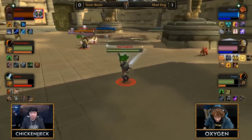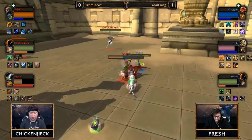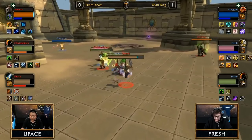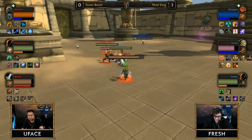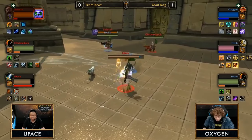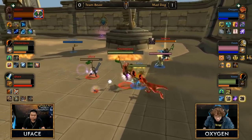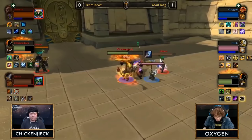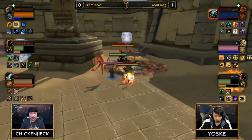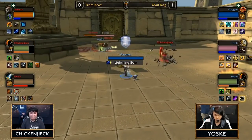Team Beast need to make a miracle happen right now — they are falling further and further behind against Mad Dog's pressure with Yosuke on their hunter and Fresh on their Retribution Paladin. Select is actually the one worse for wear on mana — he needs to do a better job keeping his team alive, but losing both mana and damage momentum is making things very difficult. Full trap onto select, Chicken Jack using his Beast Wrath to try to counter pressure, but Yosuke keeps hammering him.